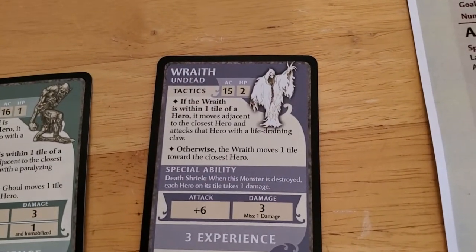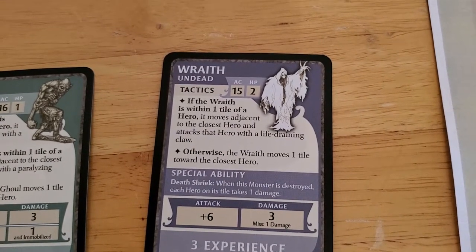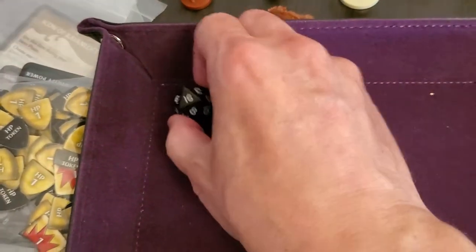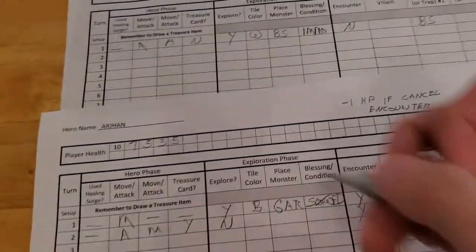Now the wraith activates. If the wraith is within one tile — and it is — it moves adjacent to the closest hero and attacks with life-draining claws. That's going to be Arjun, so it's going to get a plus six on this attack. Sixteen — at this point I don't care, go ahead and kill us because there's just too much going wrong. So that's three damage on Arjun, taking him down to two.